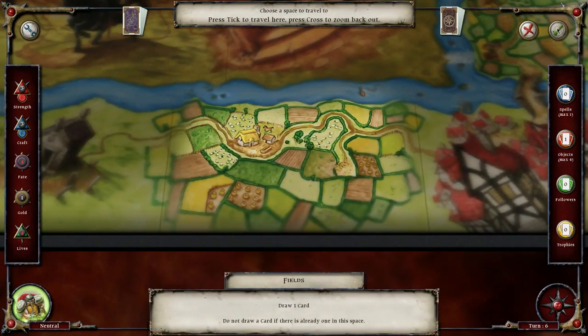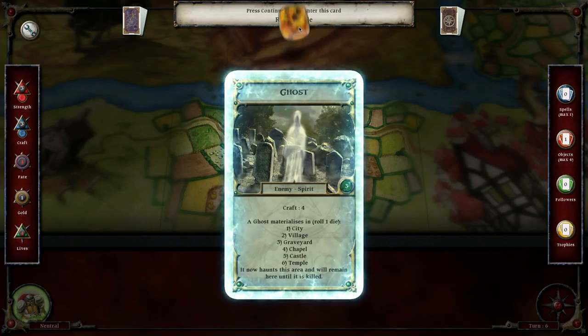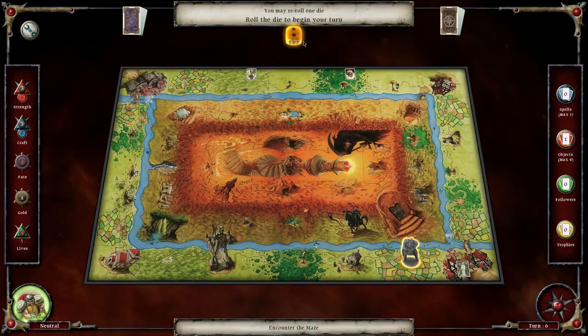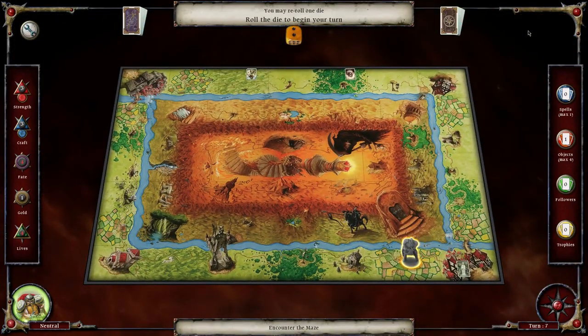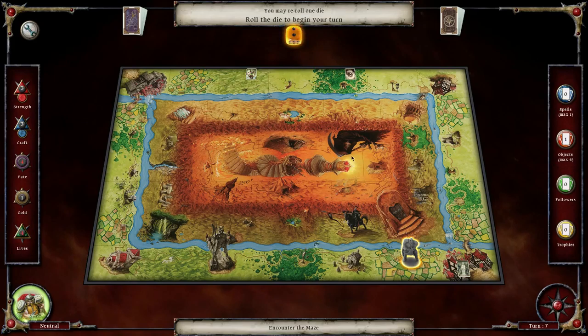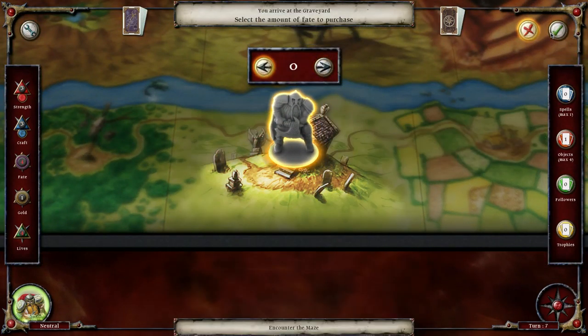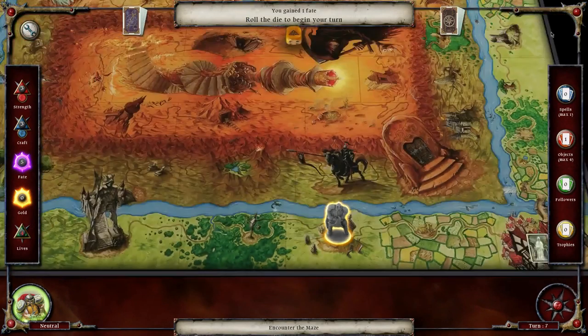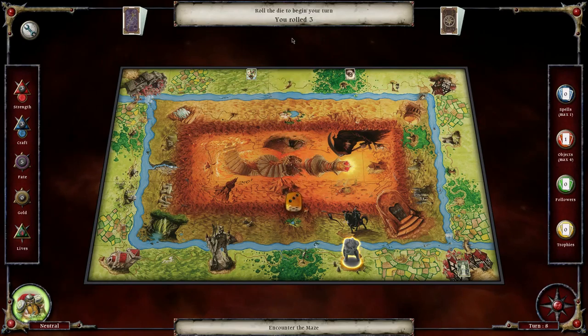Trying to think where the maze is unless I'm missing that square. Ghost - just go to the village. Woods. I'm just trying to see if there's anywhere that has like a maze. That's one thing with this game I don't like - the quests aren't specific enough. It should show you where you need to go. I have the cross so I should be able to go here now, and I can purchase fate. Encounter the maze - I wish I knew what that was.